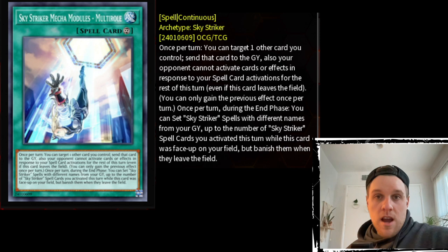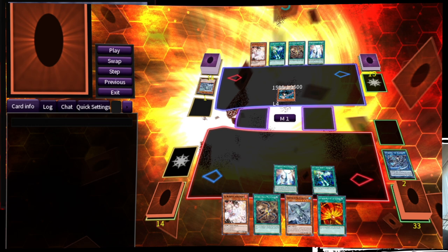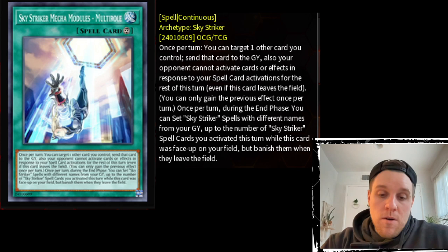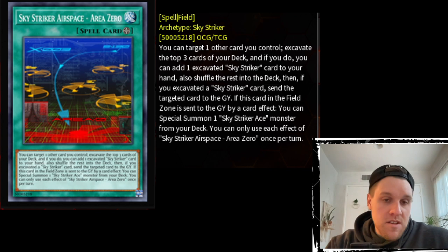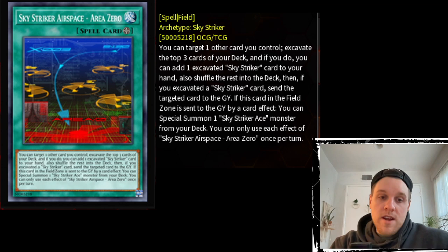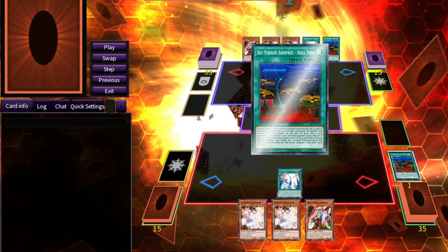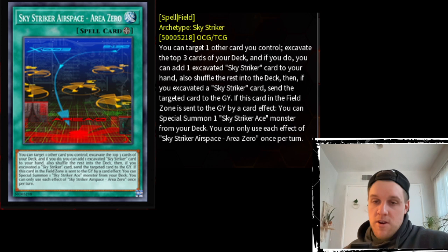You can also use the send-to-graveyard as a benefit. For example, if you get Kaiju'd and have a Kaiju on your field, you can get rid of that Kaiju with Multi-Role and also activate spells for the rest of the turn without response. Multi-Role also pairs well with the field spell Area Zero — when Area Zero is sent to the graveyard by card effect, you can special summon a Sky Striker Ace monster from your deck. So you can use Multi-Role to send Area Zero, stop opponent responses to your spells, and Area Zero triggers to summon a Ray — so even though you lost the field spell, you're gaining a Ray back without losing card advantage.